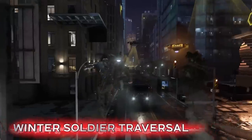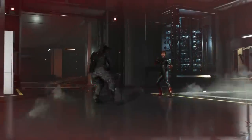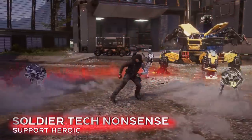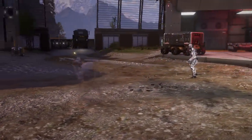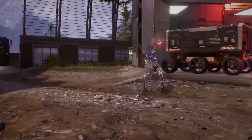The Winter Soldier can cover ground quickly with his grappling hook and wall-run abilities. Bucky calls his support heroic Soldier Tech Nonsense — a remnant of the tech Department X gave him. He doesn't know or care what its real name is or how it works, just that the personal stealth field it generates gives him an advantage in a fight.